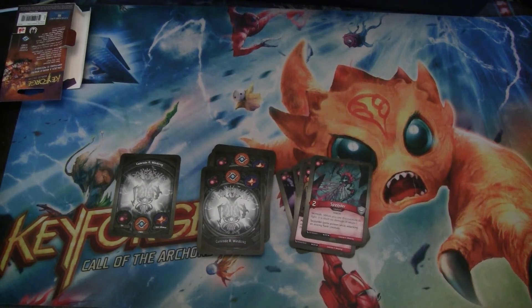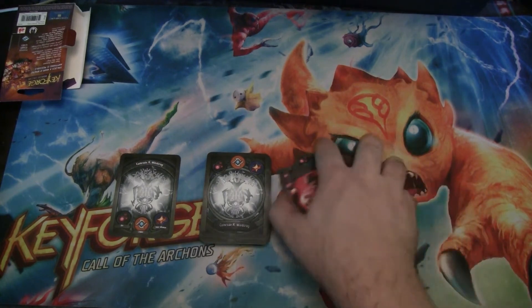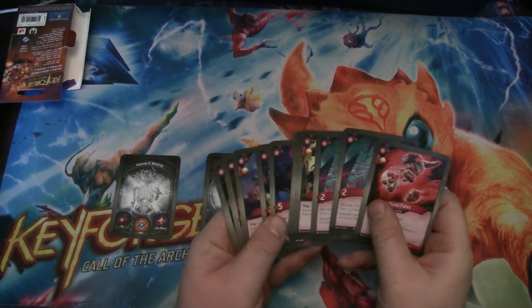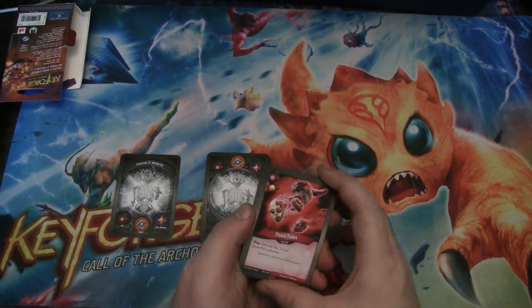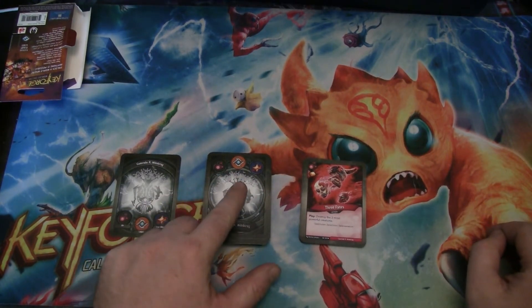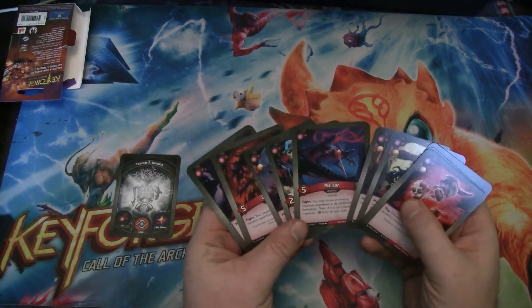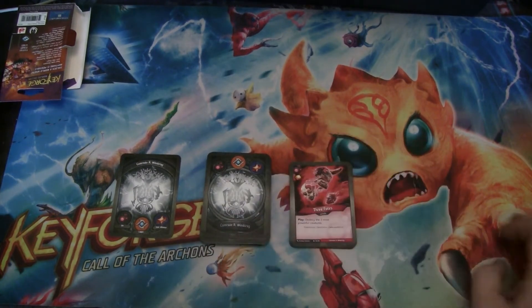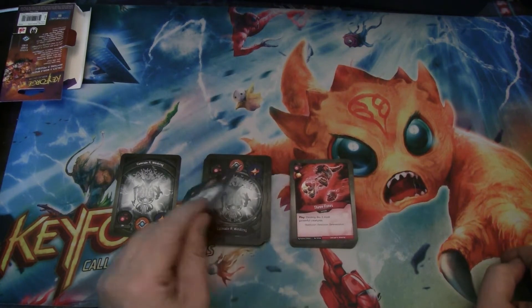Spider is a two-powered demon with Skirmish, and it gains Poison while it's attacking an enemy flank creature. It can be board control — two of those. Three Fates is interesting with the Spiders, because usually it'll kill stuff around the Spiders and leave them to do good work. Three Fates gives you a bonus Amber and destroys the three most powerful creatures. Probably fives are going to be the biggest we have, which means this is pretty good against Brobnar and Saurian decks.